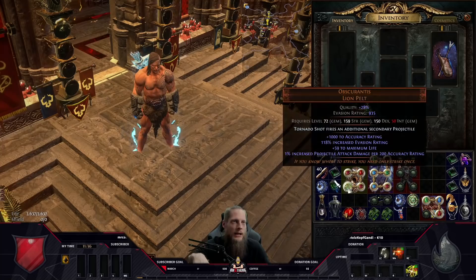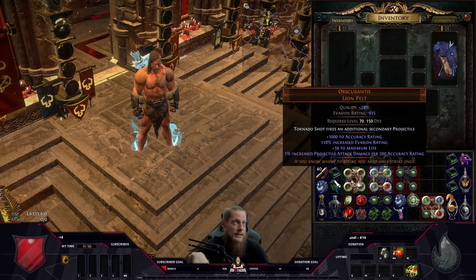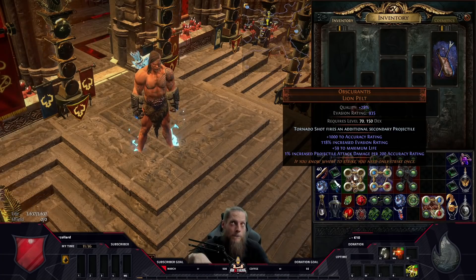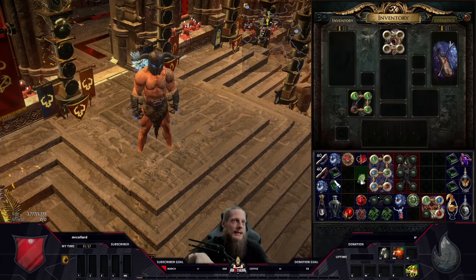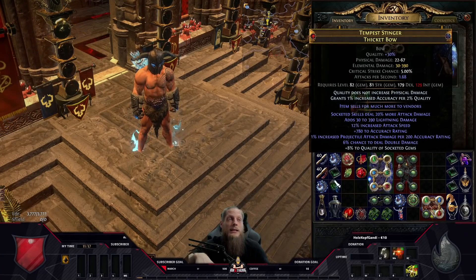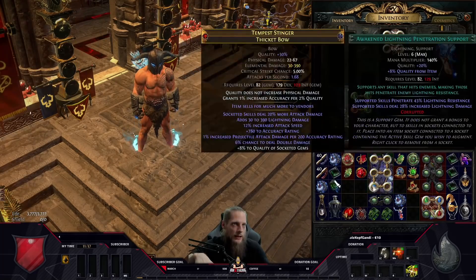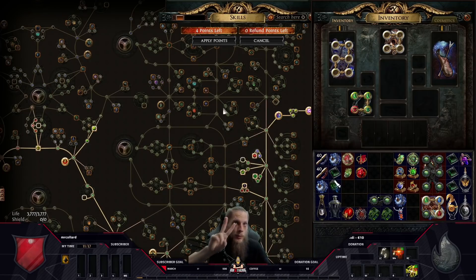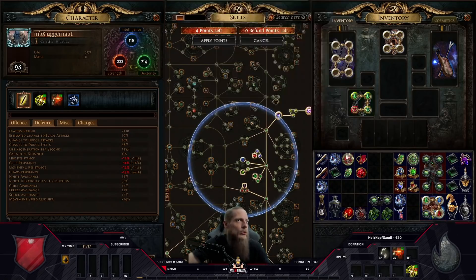The Obscurantis helm gives a lot of accuracy rating and projectile attack damage. If you want to go for the Minion Instability Ice Golem interaction, the percent accuracy the Ice Golem buff provides is insane. For the bow, the key mods are the elder/shaper combination: flat accuracy, attack speed, projectile attack damage, and socketed gems deal 20% more attack damage — basically a seven-link. The main problem to solve on the skill tree is resistance and intelligence. I solved intelligence with a Fertile Mind cluster jewel, which gives almost 90 intelligence.